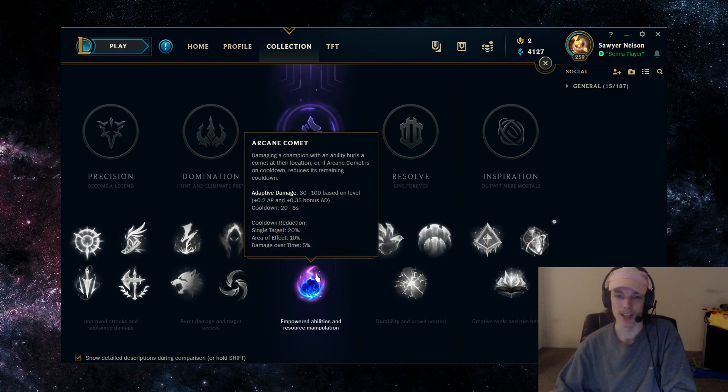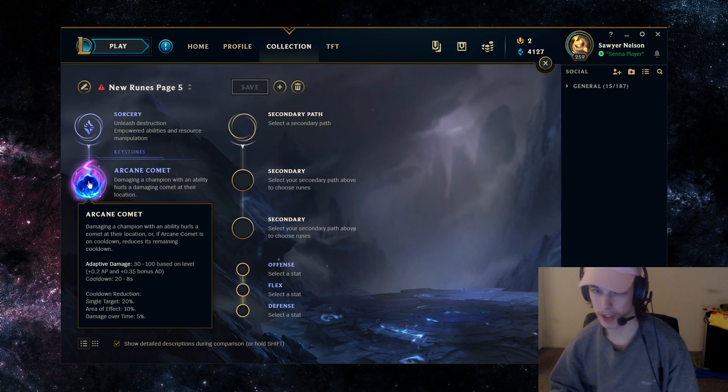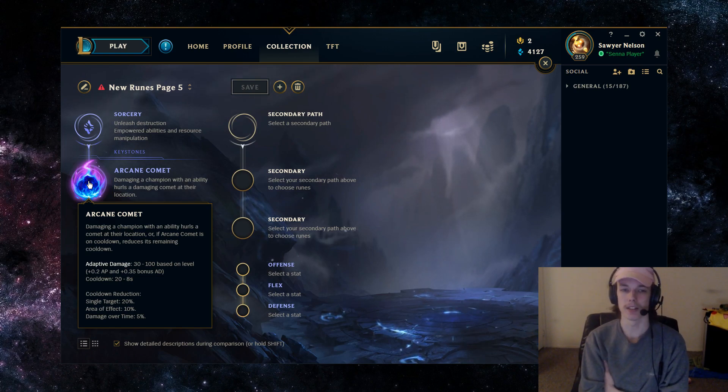So long as you're playing him properly. The keystone we're going to be going with is Arcane Comet. Arcane Comet is going to give you more damage on every one of your abilities, and it's not a guaranteed hit on your Q, but it is on your W and E.